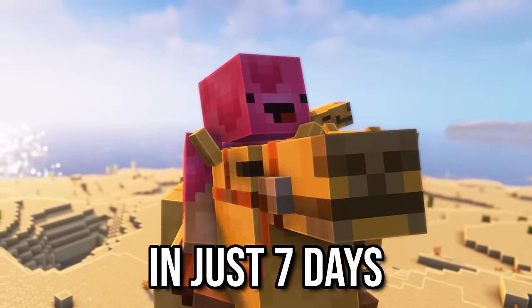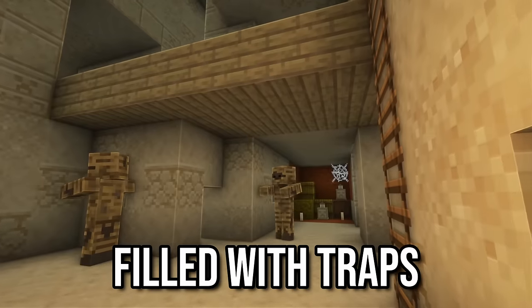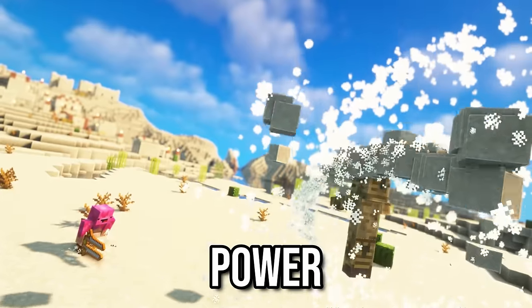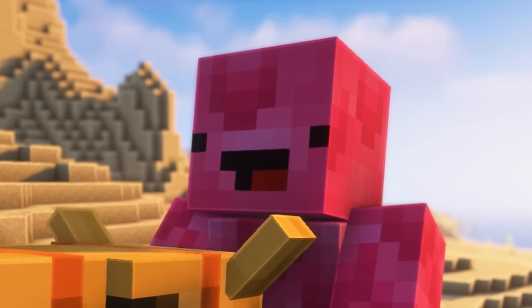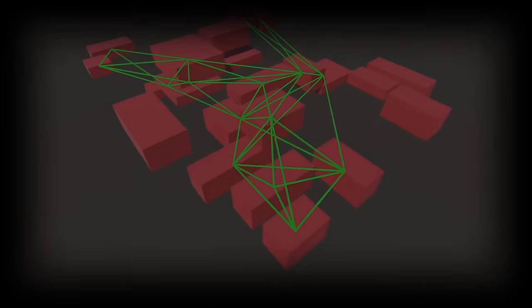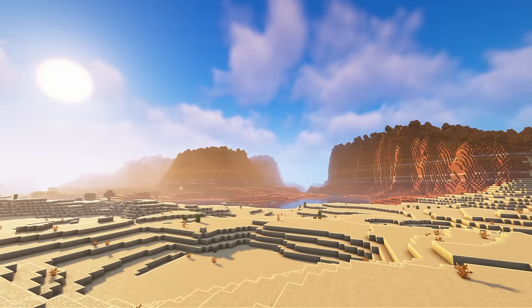I'm going to code the ultimate Desert Temple update in just 7 days, transforming it from this to a giant labyrinth with filled traps, new game mechanics, and an ancient sword with devastating power. Surely I didn't bite off more than I could chew again. Here's the game plan: I want the new Desert Temple to have a pit that drops into a procedurally generating vertical dungeon like end cities, but flipped upside down and underground.